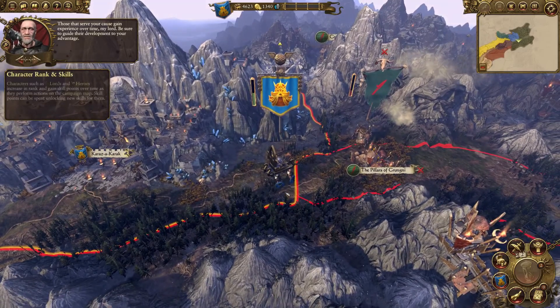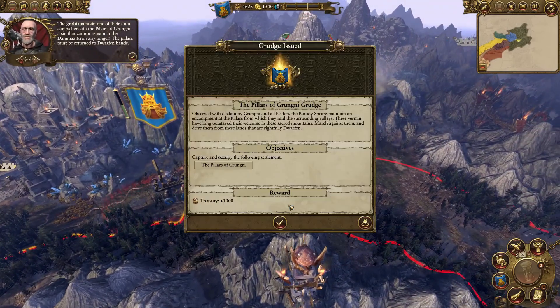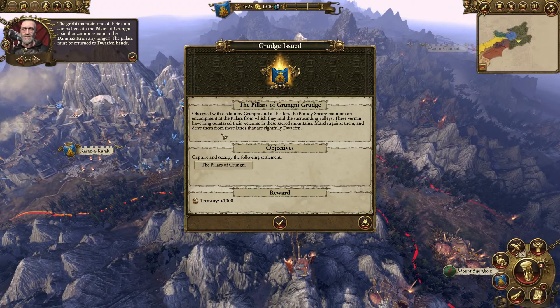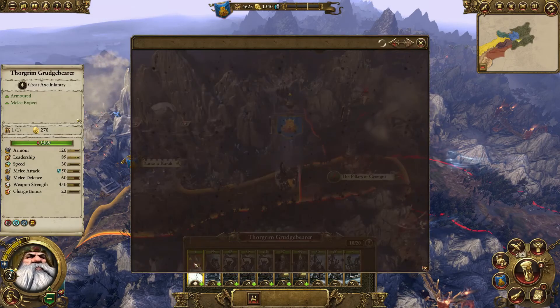Those that serve your cause gain experience over time - be sure to guide their development. Recent events have proven successful and our lord has reached rank 2. So we got another quest or grudge: the Grovi maintain one of their slum camps beneath the Pillars of Grugni. The Pillars must be returned to Dwarven hands. How do I level this guy up? Let's take a look at the Treasury - our taxes are really low. We need to be careful not to overexpand.